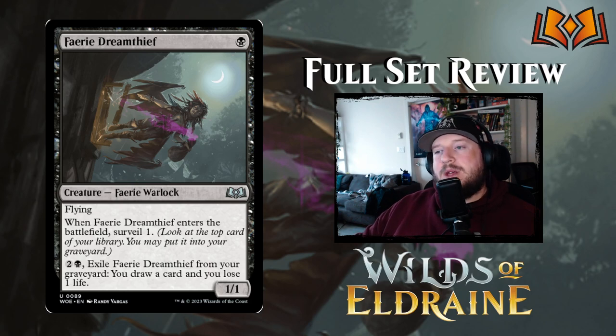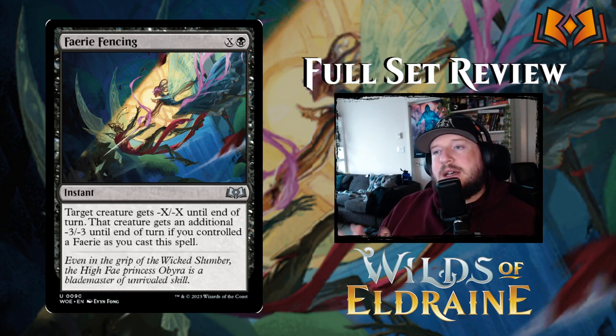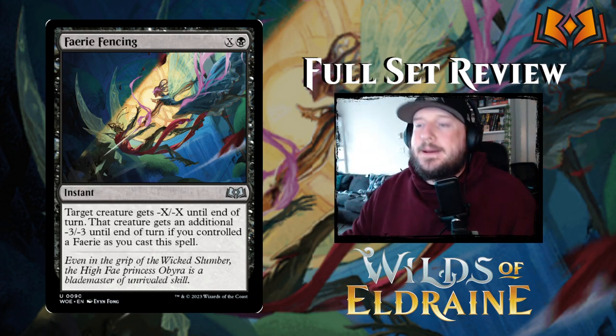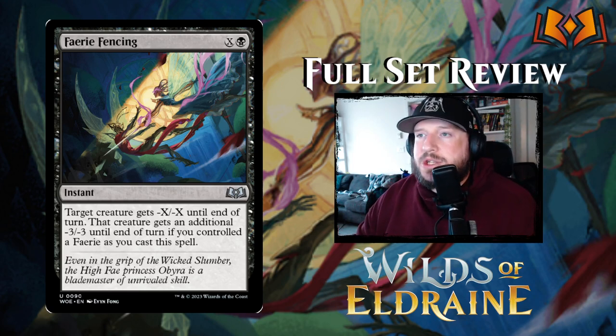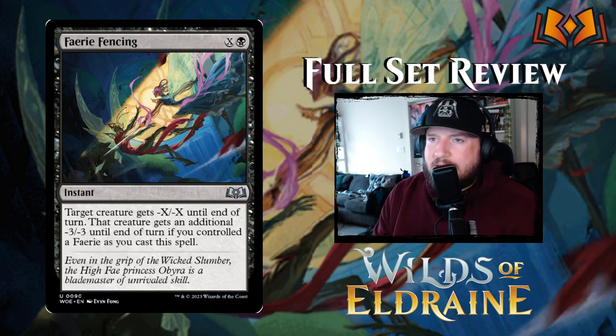Fairy Fencing costs X and a black for an instant. Target creature gets minus X minus X until end of turn, and that creature gets an additional minus three minus three. So if you have a Fairy, this only costs one black to give something minus three minus three — and if you need to kill something bigger, you just pay extra mana added onto that minus three minus three base. It's very focused for Fairy decks; I don't think you'll see it much outside of them, but it makes the Fairy deck strong.